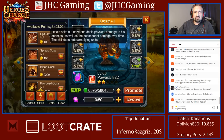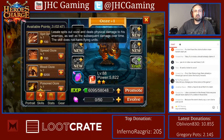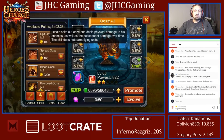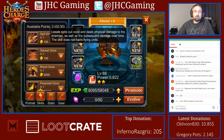Looking at the skills — Spit Ooze is the ultimate skill. It spits out ooze and deals physical damage to enemies as well as subsequent damage over time. The skill does not harm flying units. That's something new — new game mechanics. Usually flying and ground units didn't matter, they were just another unit, but this guy's ultimate skill will not damage flying units.